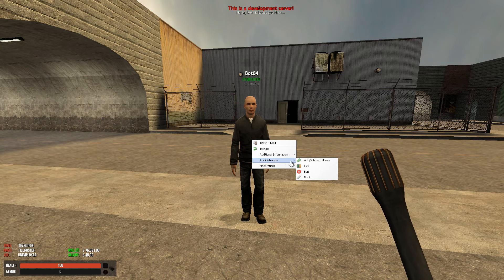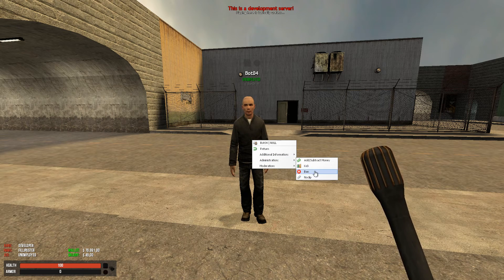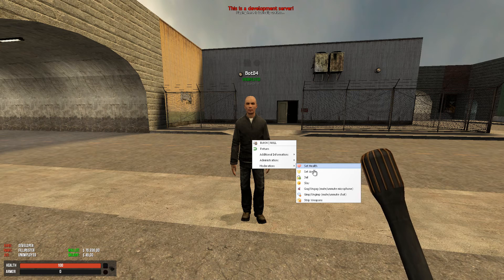For the next row we have administration, where I can do things like kicking, banning, noclipping, and adding and subtracting money. And then we have moderation, where I can set the health, the armor, jail them, and so forth.